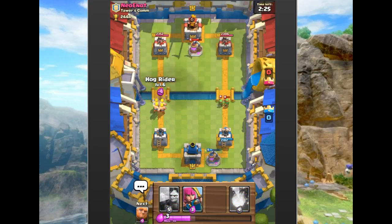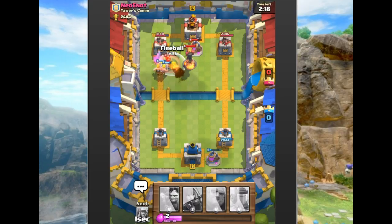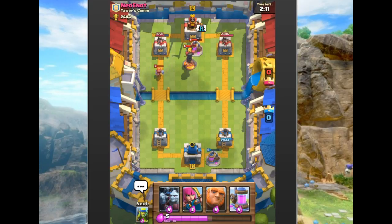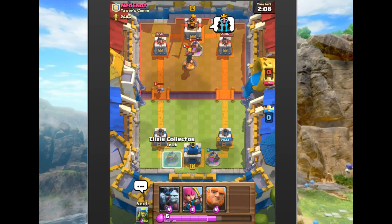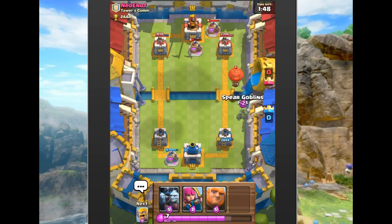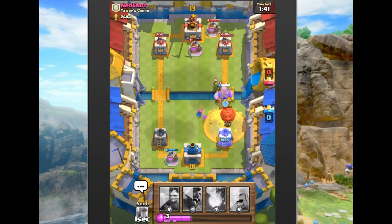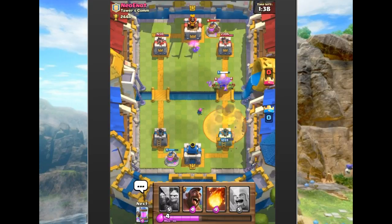We do a little push on the left with the hog and barbarians, fireballing in the middle since the hog gets up there. The Valkyrie is now in death row — the tower takes it down. We drop a collector; he counters with a collector as well. We put ours on the other side so he doesn't get the advantage of the toxic poison hitting the same tower repeatedly. He drops a balloon; we counter with archers and spear goblins, and he zaps the tower to get one shot in — nice play.